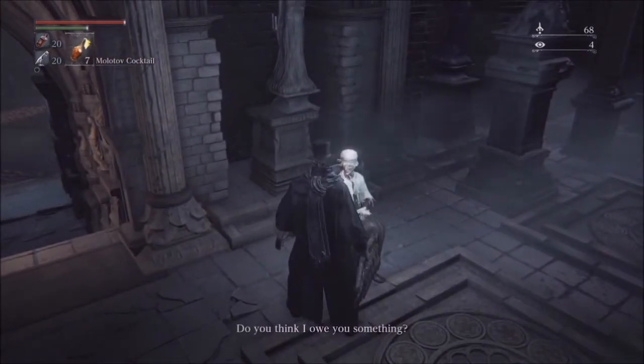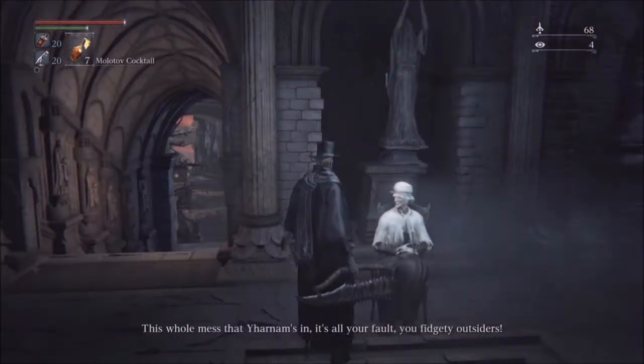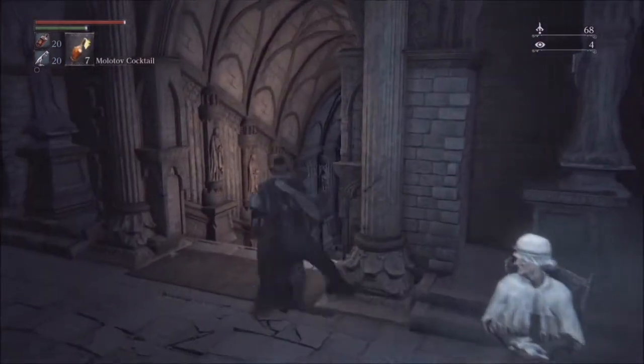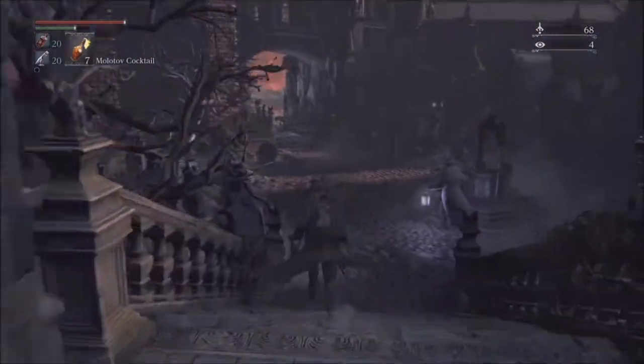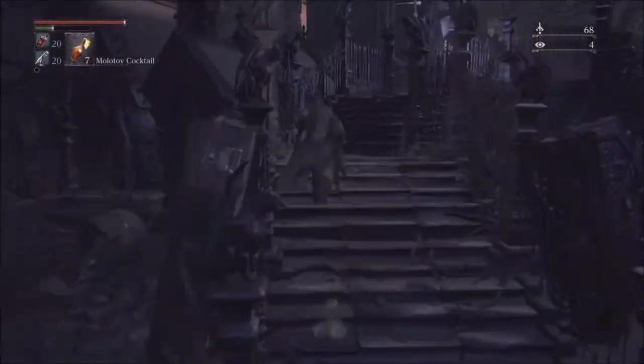Here's our old lady that we rescued from the previous episode. She says things like: 'This old mess that Yharnam's in — is all your fault? Our blood's fluid. Don't you come near me!' Very charming lady. Don't worry, she is worth rescuing because she gives you items later on.